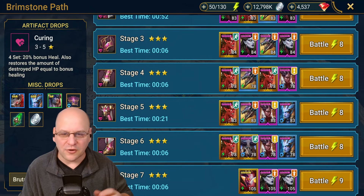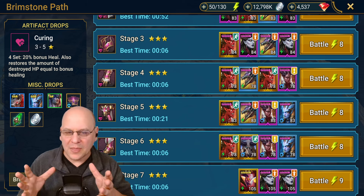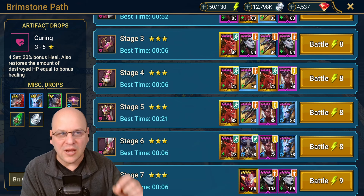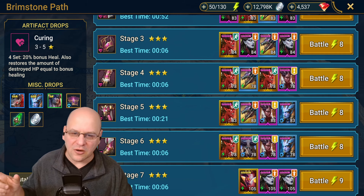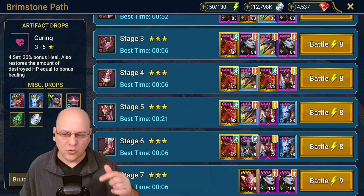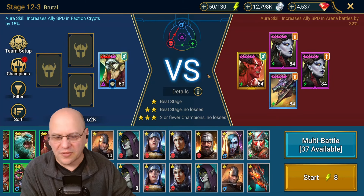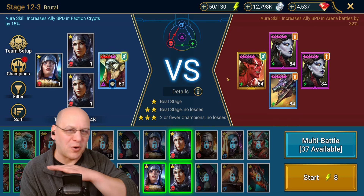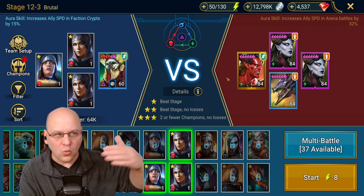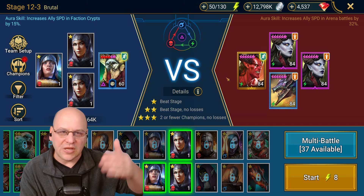The most likely place to farm XP is in campaign at 12-3 brutal. We farm 12-3 brutal because it's the best, most efficient combination of time, energy, and silver — shields sell for a little more silver than other artifacts. Brutal also drops mystery shards, which is great for champion training, and it's a lot faster than nightmare. If you're going to spend significant time farming XP here, you need to know that you will always overshoot the XP mark — you never land perfectly on the XP needed to max out any star champion.